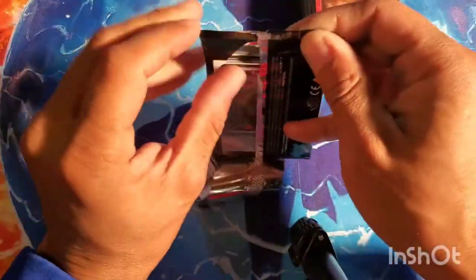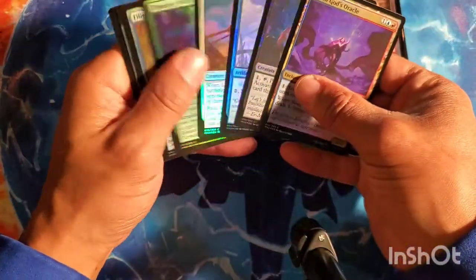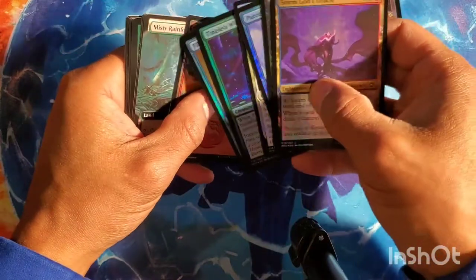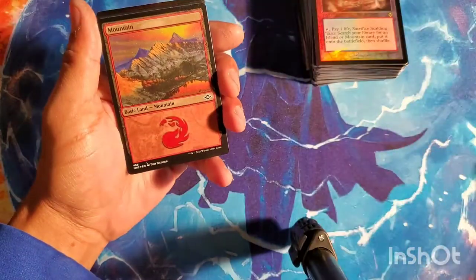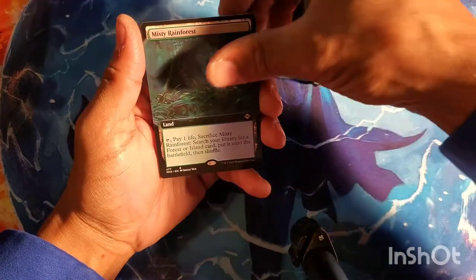No etched, but it was the time-shifted foil Scalding Tarn — there we go! The last pack. So it was five fetches total — there's Misty — so it was a five-fetch box. I will take that. Extended Misty.